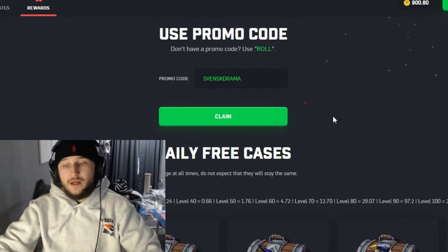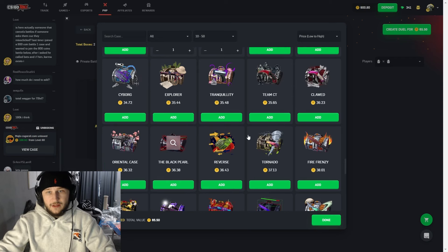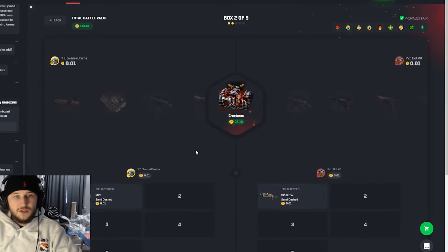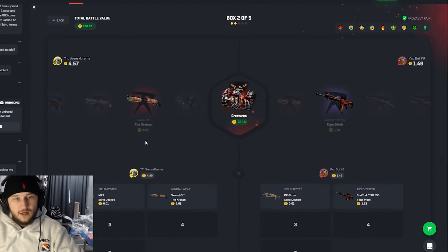Let's get right into this video! We're starting off with the new Fear case — this one sucked last video when we tested it. Starting a 159 battle against Bot 8, opening with the flooded case. We're getting absolutely wicked results, but that's not rare for a low-percentage case. Creatures 28 is giving us the Kraken for five coins, which is a big L.